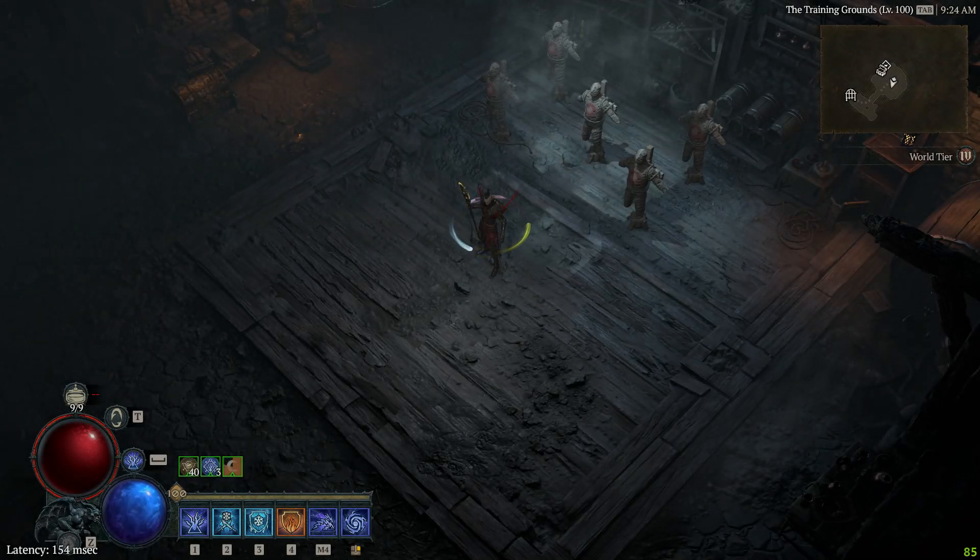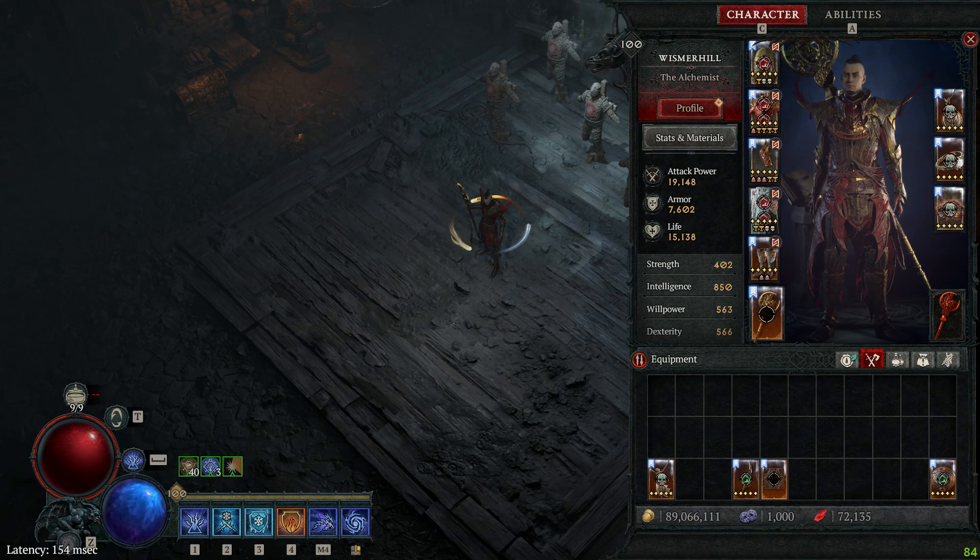Hi everyone, Wismerily here. Today I want to talk about snapshotting on the Sorcerer class on Ball Lightning for the Abattoirs of Zir, speed farming and pushing.